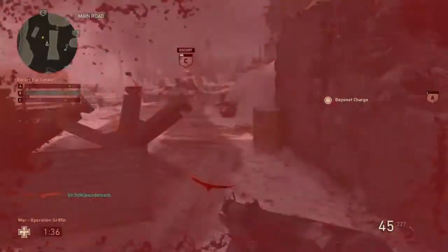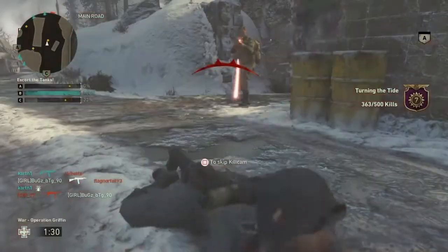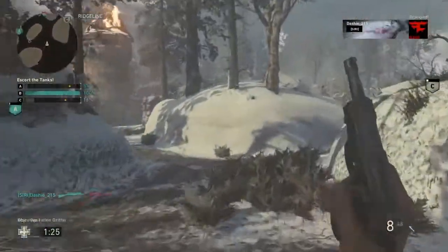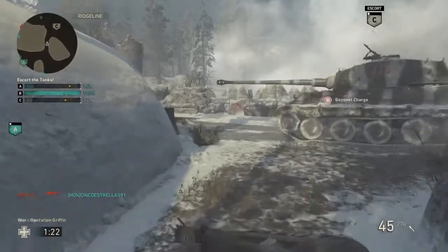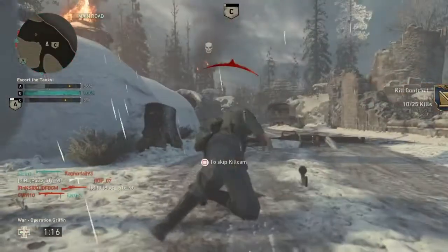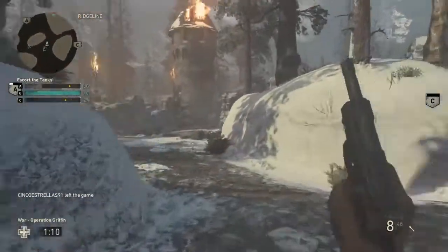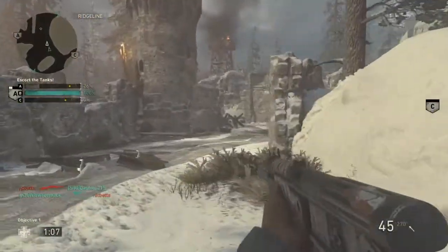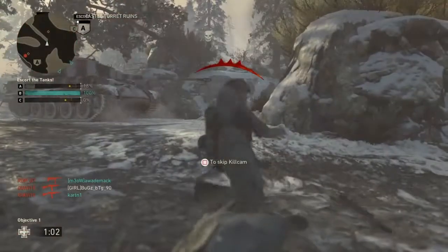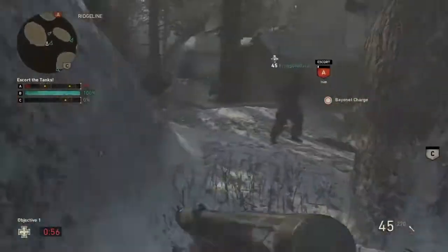C is retreating, C is retreating — you must escort it. Get to Keiza, it's pulling back. Anton is moving forward. Anton is pulling back, it needs to be escorted. A is falling back, A is retreating — it needs an escort.